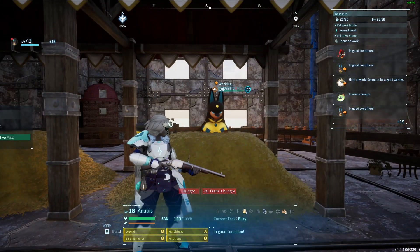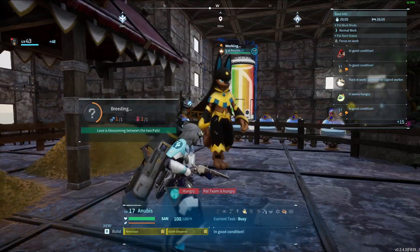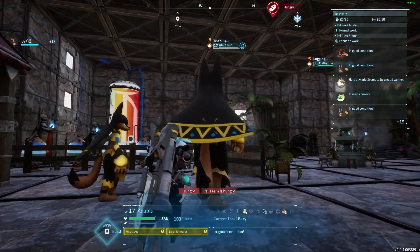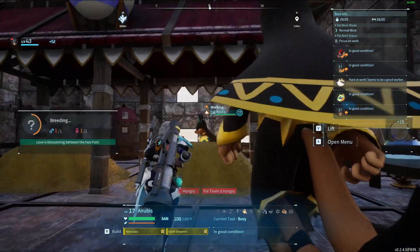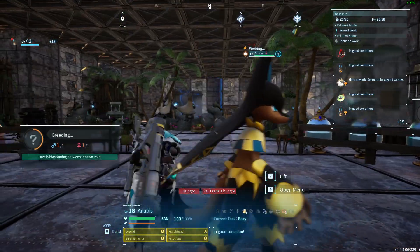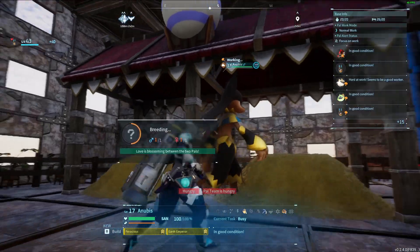With one Alpha parent, it's so much easier to breed passives into a non-Alpha. So from there, I just put a normal pal with all the passives I wanted, and then I tried to get an Alpha pal that either matched or had as little passives as possible. This one has Earth Emperor and Ferocious, whereas the little one has Earth Emperor, Ferocious, as well as Musclehead and Legend. So all I wanted was that Musclehead and Legend to pass onto an Alpha.